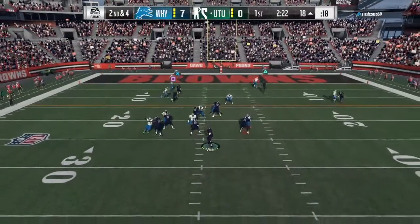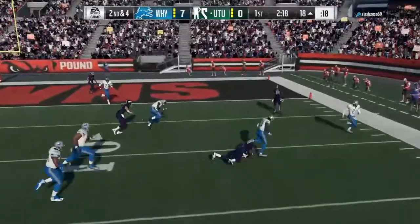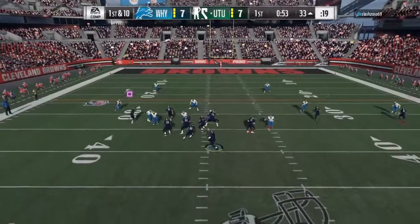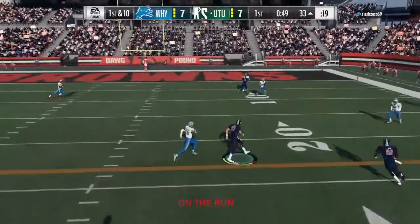The only problem you'll have if you buy this card: if you already have Michael Vick as a running back, you cannot use him at QB — that's the only issue. So you'll need to look into buying another running back. Besides that, he goes for about 80K — pretty good price.